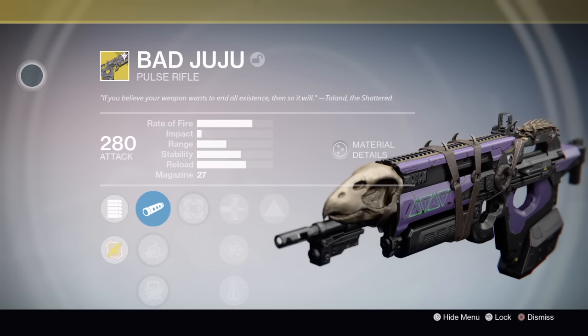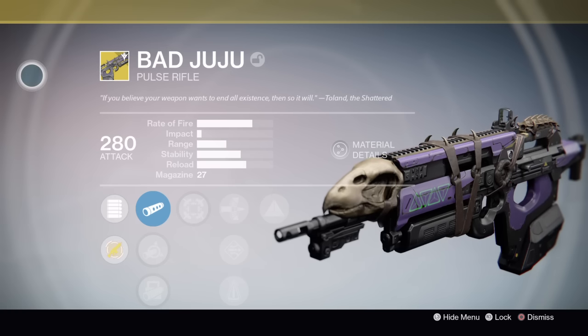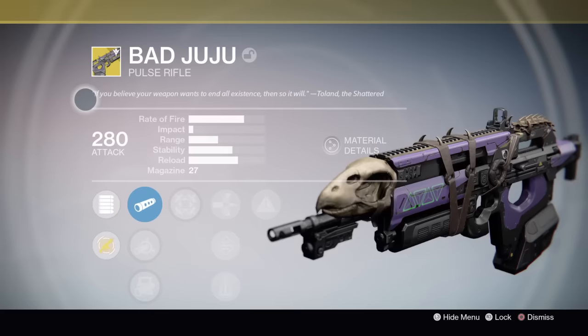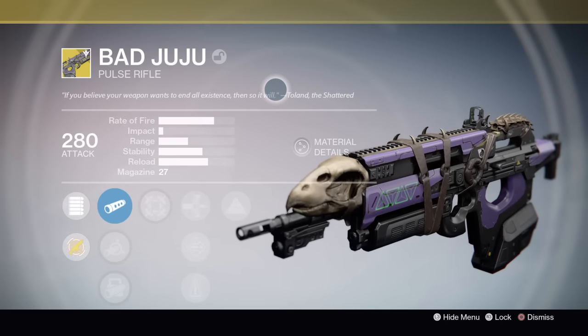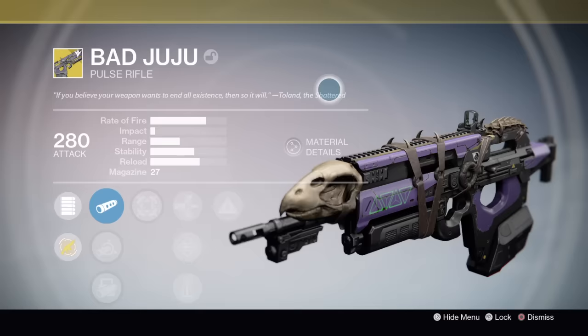It was in year 1 and it got carried into year 2 and got a bit of a buff. The flavour text reads: "If you believe your weapon wants to end all existence, then so it will" — and this is by Toland the Shattered.